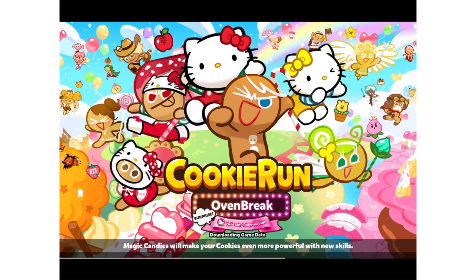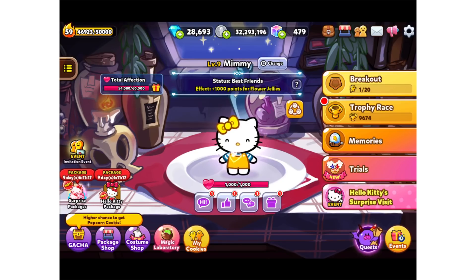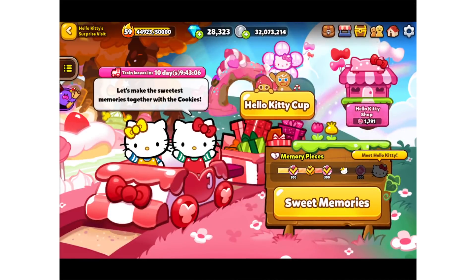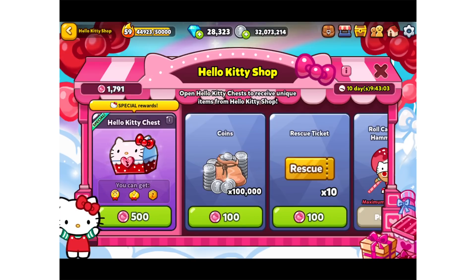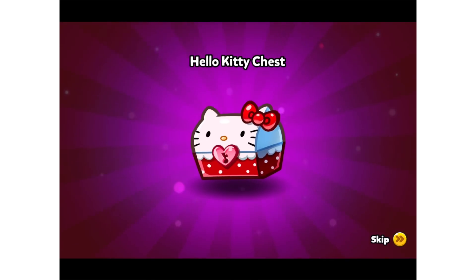Hey guys and welcome to Free Play! I wanted to jump on Cookie Run because something exciting has happened with Mimi. I've saved up a few coins and I'm going to try again to get Hello Kitty. I finally got Mimi up to 1000 affection points which means I get a little candy for her, but first I'm gonna try and get Hello Kitty.